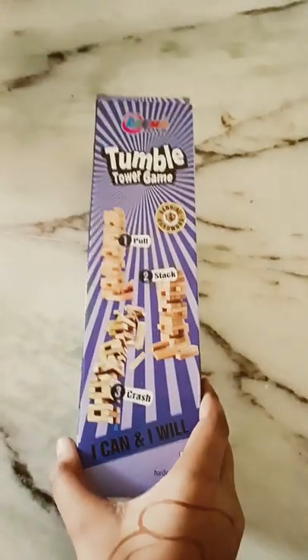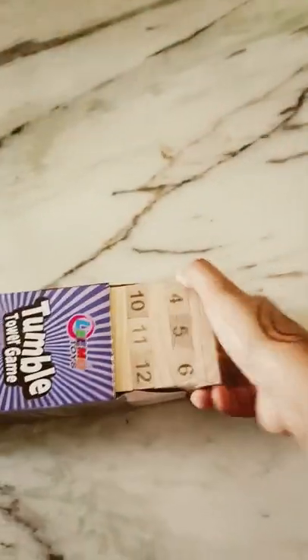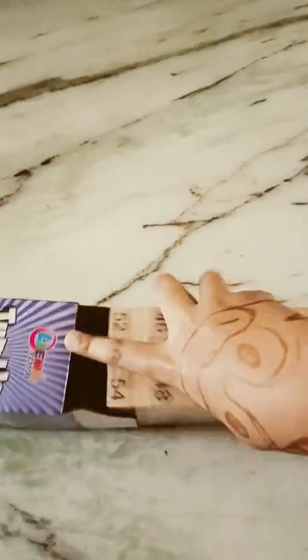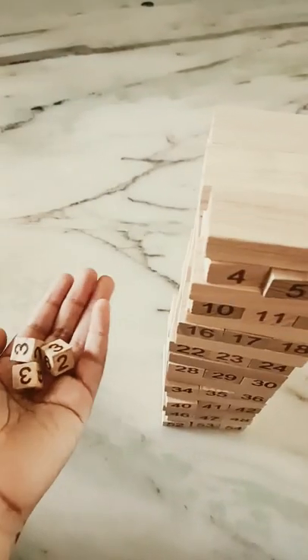Today we are going to unbox the tumble tower game. In this set we get three dice and we get these Jenga blocks, so we have to play Jenga, but with dice.